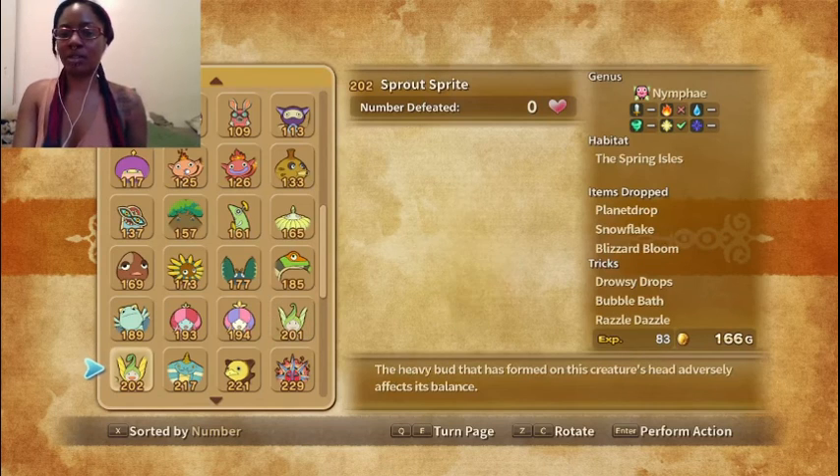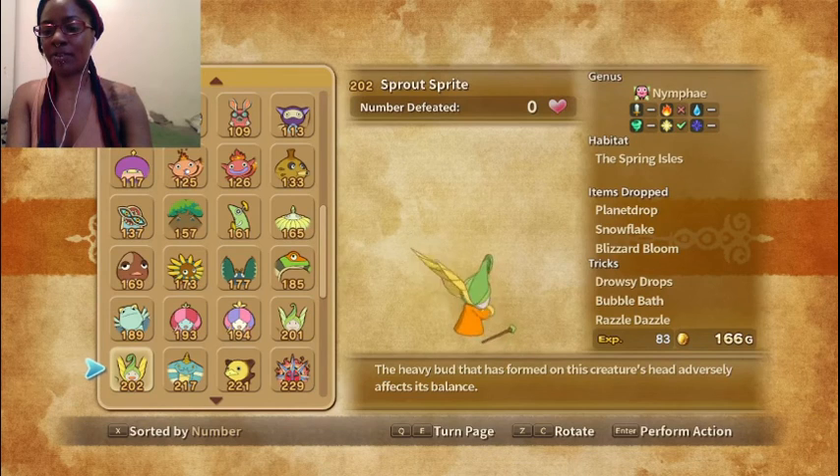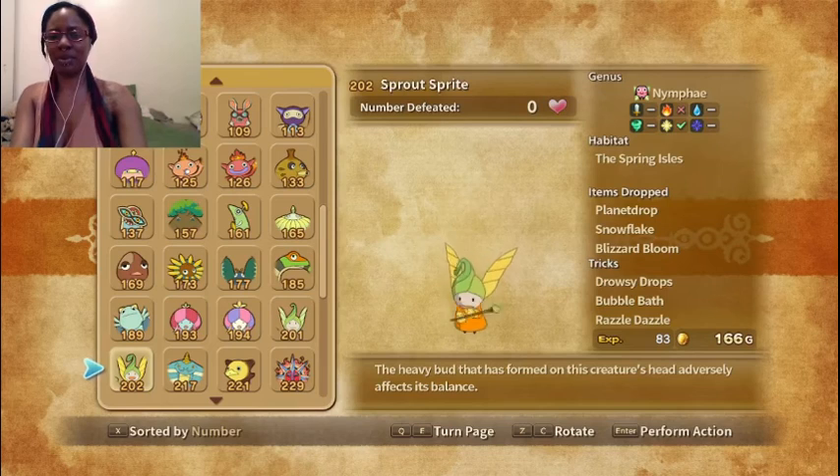Sea Sprout is also now Sprout Sprite. The heavy bud that has formed on this creature's head adversely affects its balance. Oh, that's interesting — I bet maybe it'll bloom. Maybe it's just getting kind of bigger. It's kind of hard to tell.